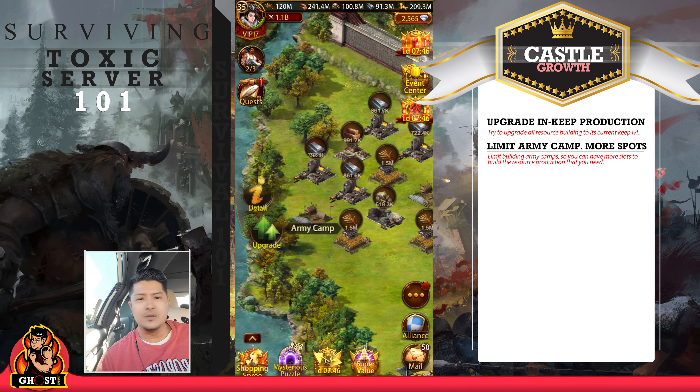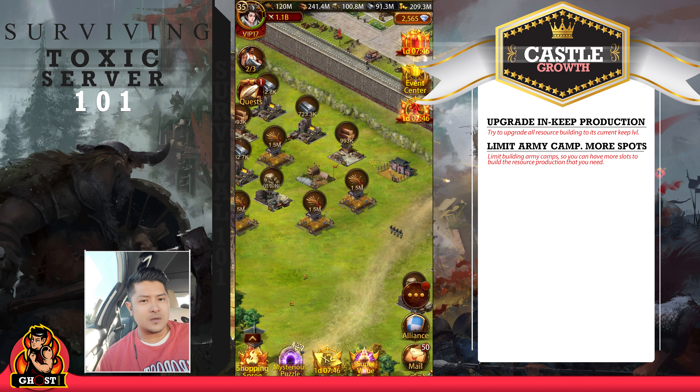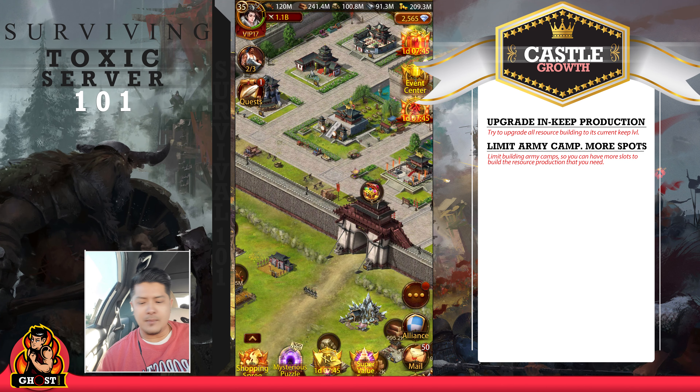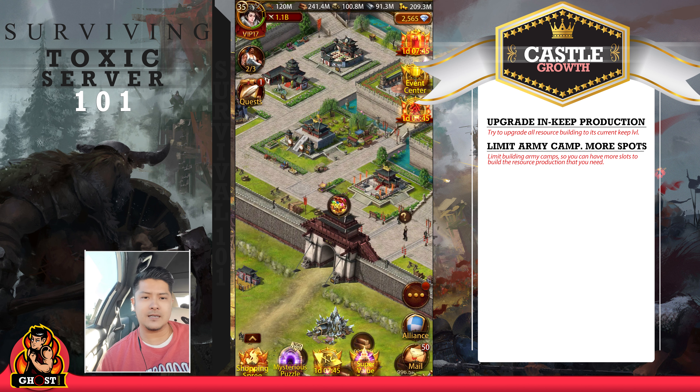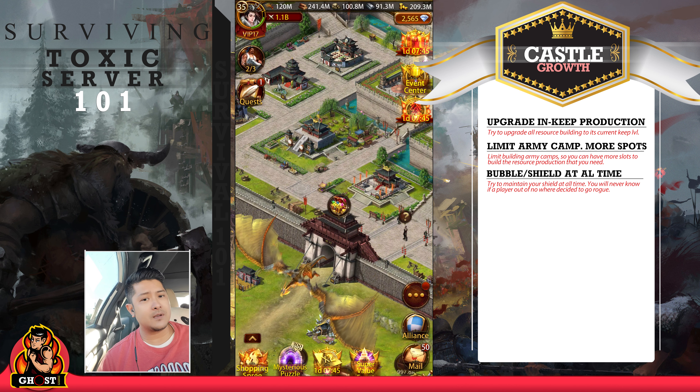You don't need a lot of army camps — just one or two in the beginning, because early on you're not going to train that much. You're going to focus on growing your keep production-wise, because not many servers are peaceful. I've played on server 54 with guys like Vlex, Join or Die, Smoke them, Grim. Every server has conflict, not just server 223. To avoid conflict and still grow at the same time is very difficult because there are a lot of things you need to focus on.